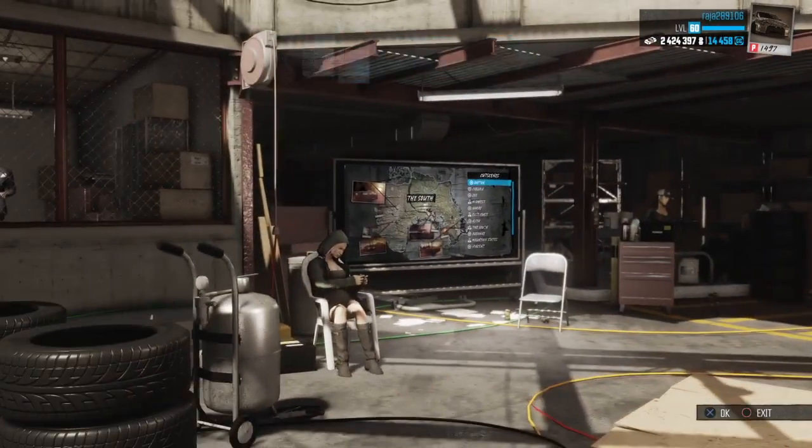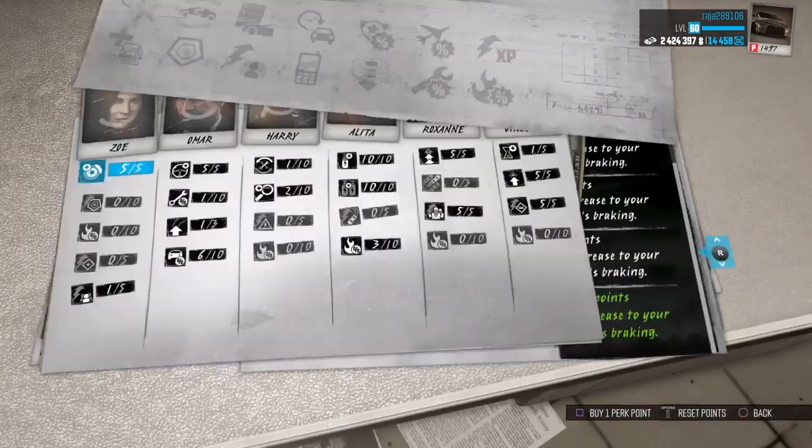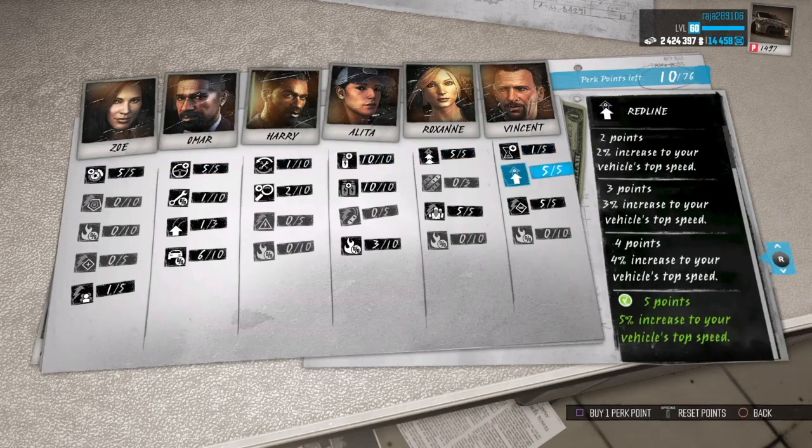My third tip is to tweak your perks. I'm in the HQ right now — headquarters — and I'm going to the perk section. Go all the way to the end and find the perk called MVP under Vincent. Once you have the MVP perk maxed out at five out of five points, you earn 10% more XP and money from PVP events.